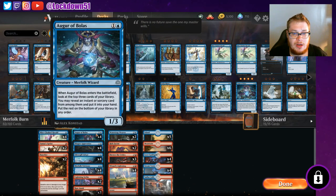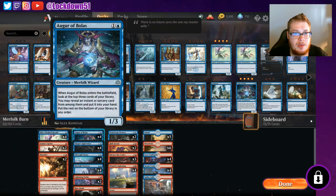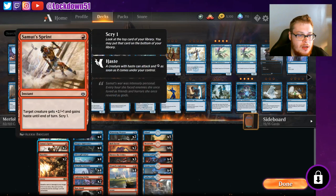With the addition of Auger of Bolus — I've been wanting to play this card in some kind of deck, and I figure burn's the one to do it. We've got lots of instants and sorceries that'll let us dig three deep into our library. We've also got Samut's Sprint, a nice little instant: one mana, target creature gets plus two plus one and gains haste until end of turn, and we get to scry. Good little addition — I'd like four of them, but it's not absolutely necessary.